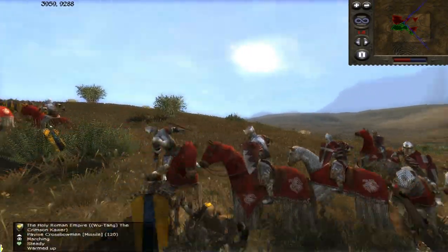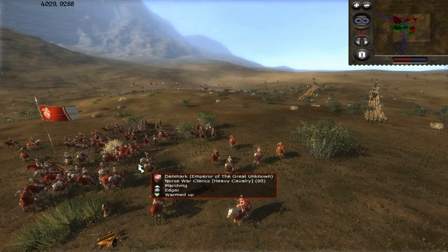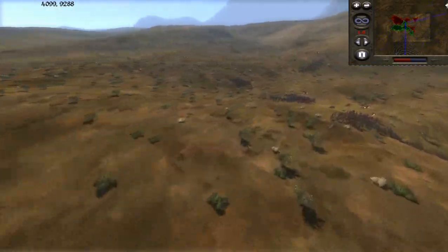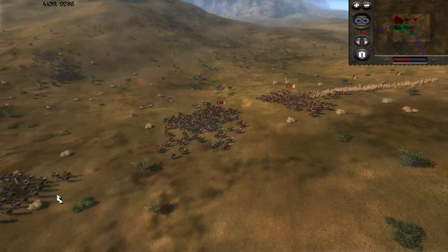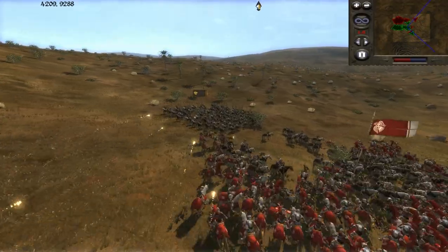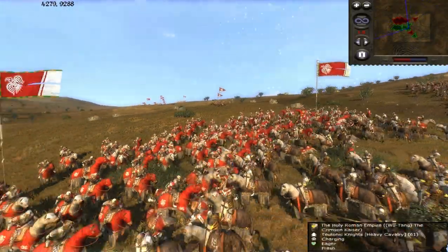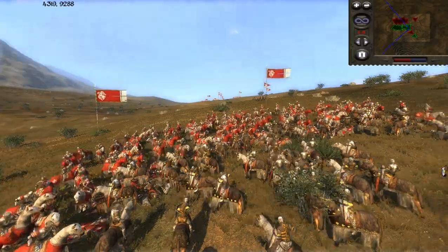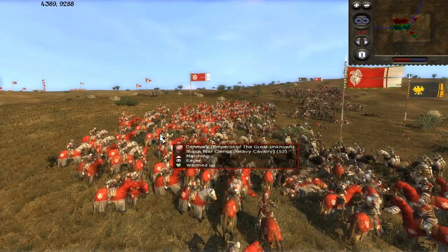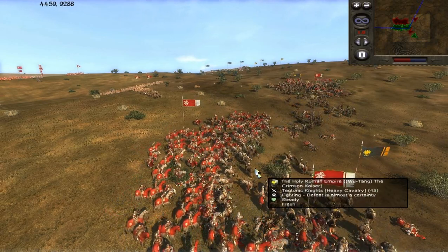I'm trying to chase down these Pavis crossbowmen because they got a bit too close, but I just don't catch them in time. Luckily he doesn't have any other skirmishers in support, so they kind of get away without getting shot at too much. The cavalry fight has started, and I'm going to use my Norse archers to rain down fire arrows on it — this will lower their morale and help me win the fight. Fully upgraded Teutonic Knights have melee stats of 14 attack and 18 defense, while my upgraded Norse war clerics have something like 11 and 20. The Teutonic Knights are actually superior, but because I'm using fire arrows, they're losing here.